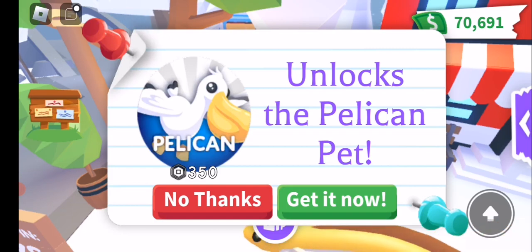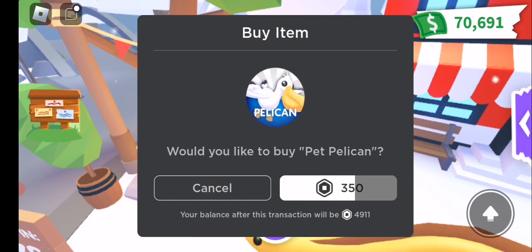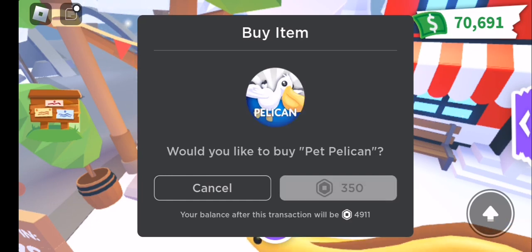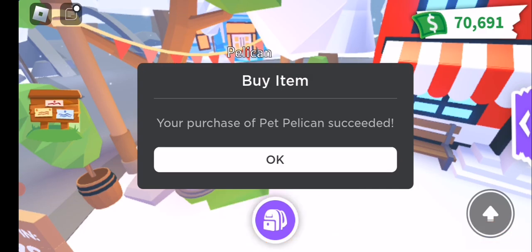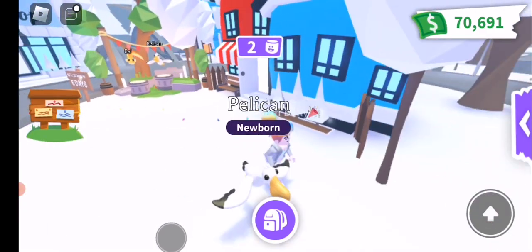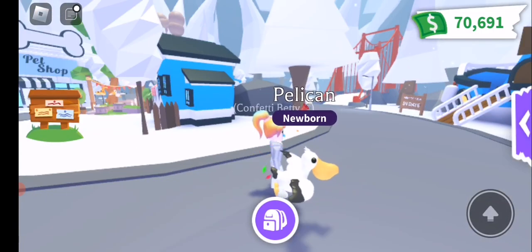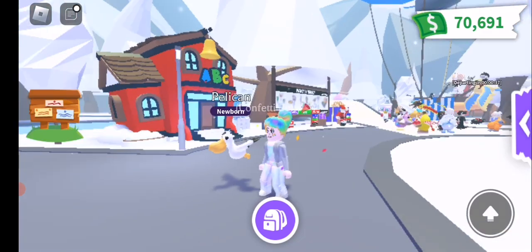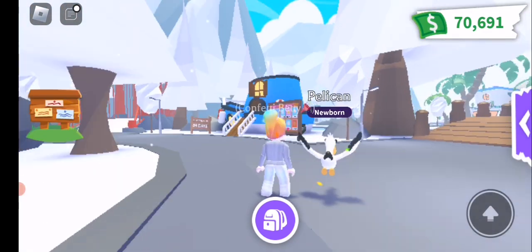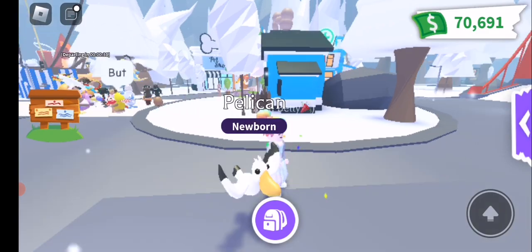The pelican is our other new pet, and we can get that by buying it with 350 Robux. So let us grab that. And here is our pelican. Let's get him out of the snow so we can see him a little better. He's not too bad — he's got quite a bit of detailing there on the wings and the head.